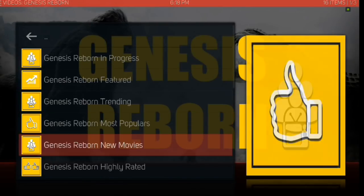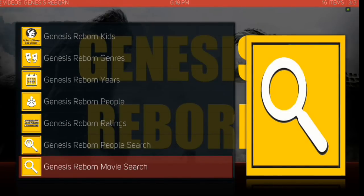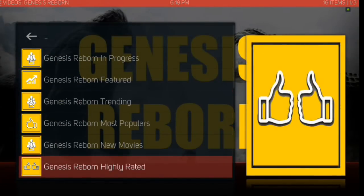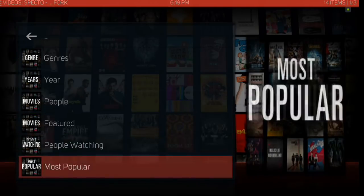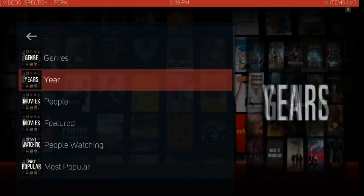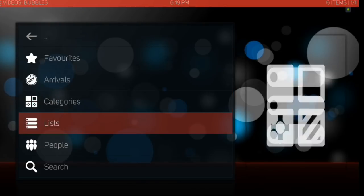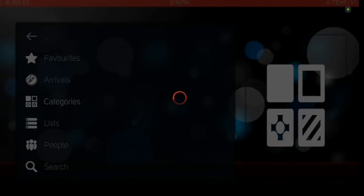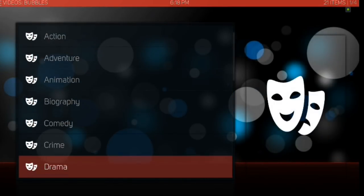I'm glad they brought Genesis back out — they've done some work on it, it looks a lot better now. For a while when I first had my Amazon Fire Stick it had left us, and now it's back as Genesis Reborn. You also have Exodus, Specto — you can see the menus within these add-ons. Bubbles is there too, though it does take a little bit longer to load up. You've got Favorites, Arrivals, Categories.